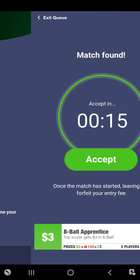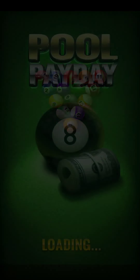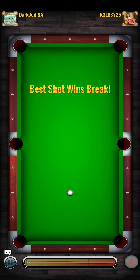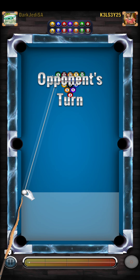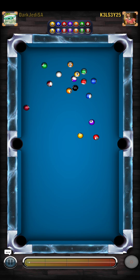Here we are jumping into a match. Starting off, we're going to do the lag. The lag — closest to the bullseye is going to break. Let's go ahead and aim down sights. Oh, that's a little soft. Okay, so looks like I'm not going to be breaking. That's fine. I can't determine if it's better to break or not break. Honestly, you want to be in control.